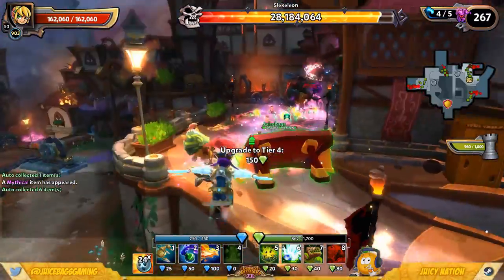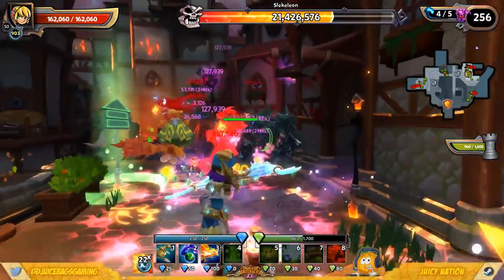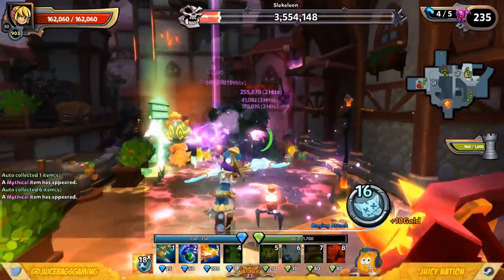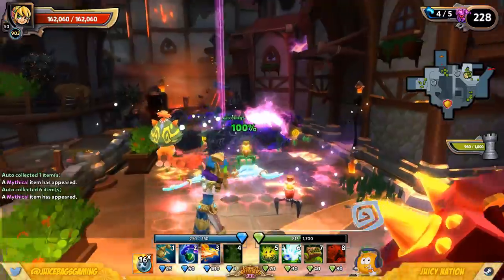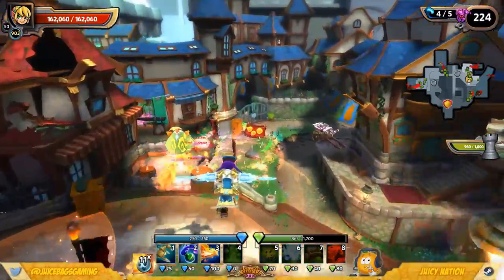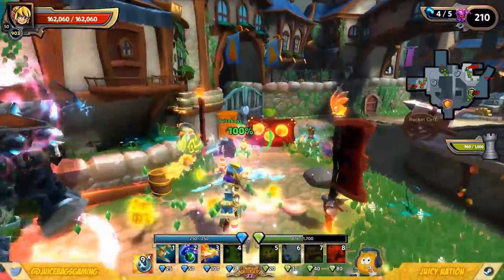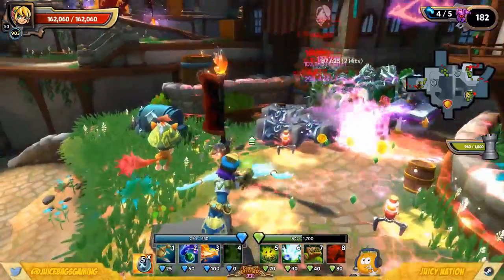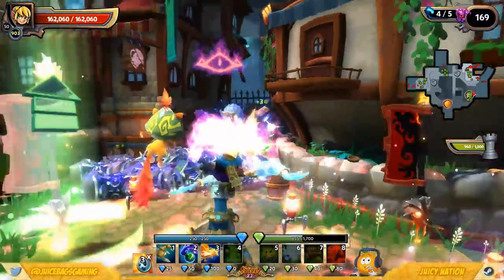I'm going to fire that one up again — actually I don't even need it. I was going to throw another upgrade on that flyer Flame Aura there but it's completely unnecessary. Tier three is more than enough on all of these Flame Auras. With Weapon Manufacturers in the mix, that frees up quite a bit of green mana, so you can actually get quite a few of your defenses all the way up to tier five if you choose to.